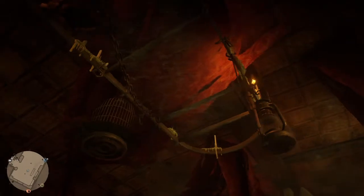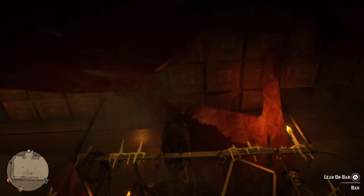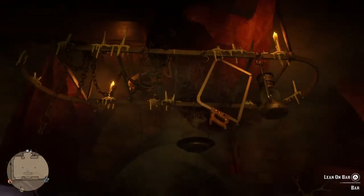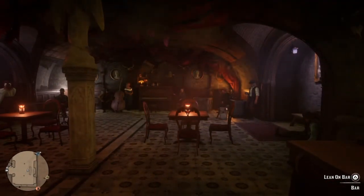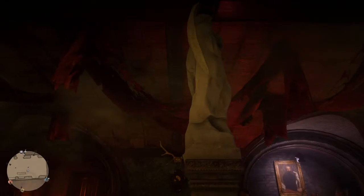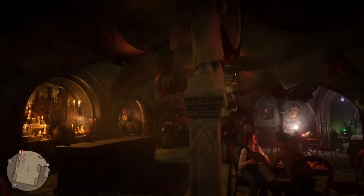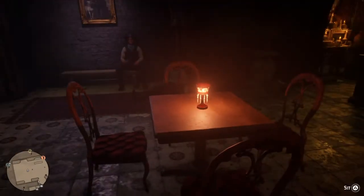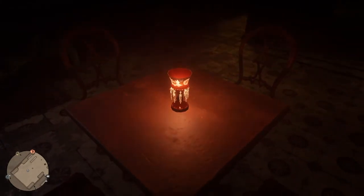And also the ceiling — let's check the ceiling, shall we? Taxidermy birds and fish. Looks like a hacksaw or a bone saw — something primitive. And we also have the angels. Looks like they stole it from a cemetery, though. The tables with the lamps on them look pretty nice.